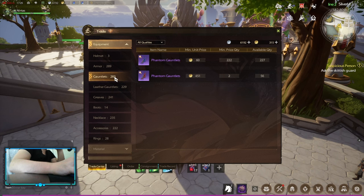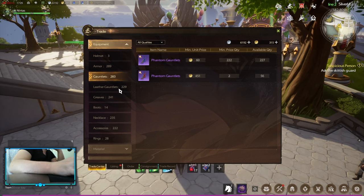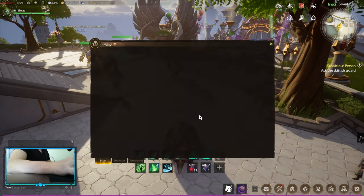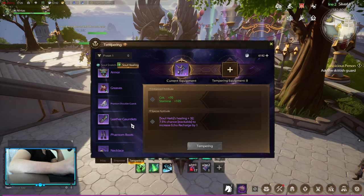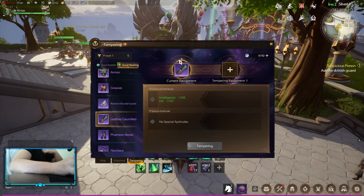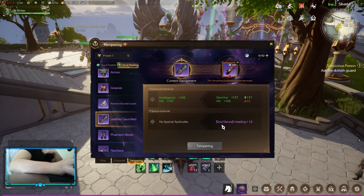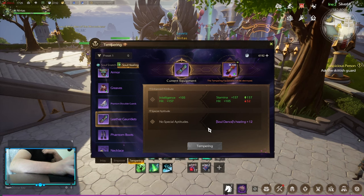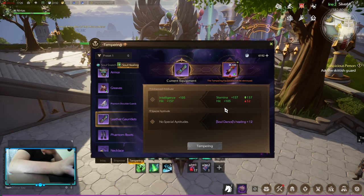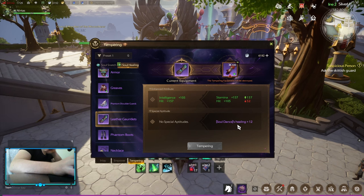First of all there's equipment. Even though the best equipment is only acquirable in raids, the game has a system called tempering. With tempering you can transfer stats to your main item — for example adding gloves lets you transfer special aptitude or base stats. Base stats matter a lot in this game, and this is where pay to win really starts.